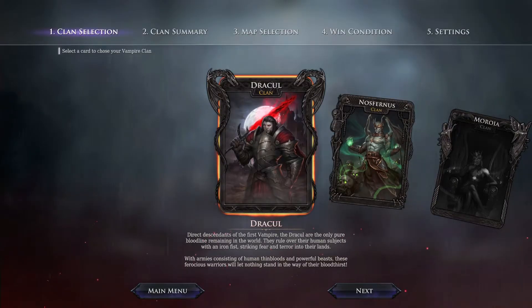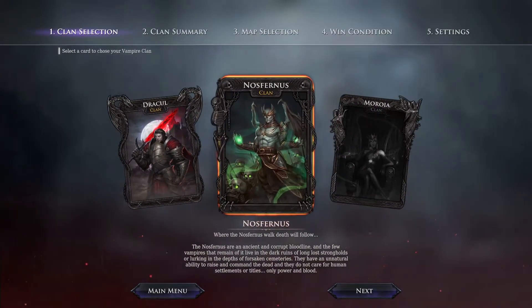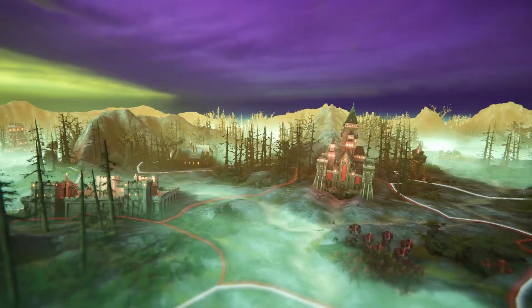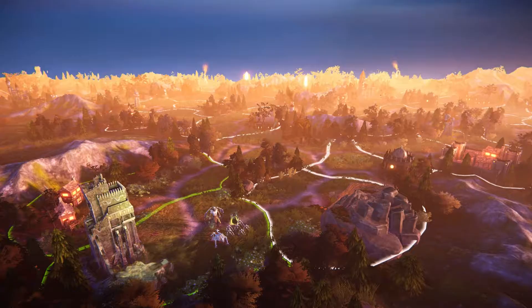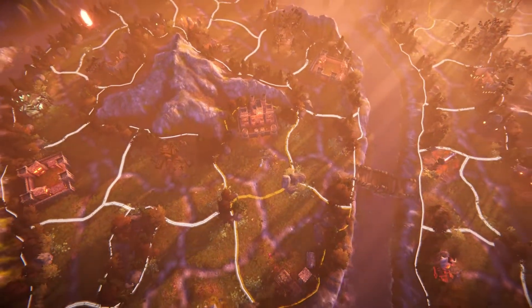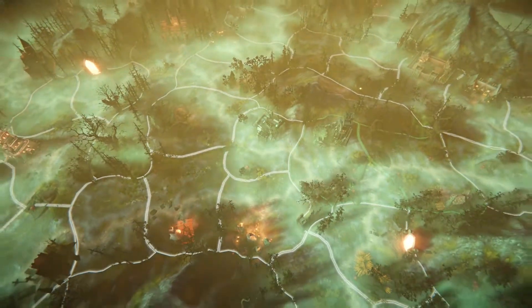In the sandbox mode you can play either the Dracul or the monstrous Nosfernos clan — in Motera, the ancient kingdom of the Nosfernos, or in Kreia, a province of the human empire. Prevail on a huge map against 16 clans and reign supreme.